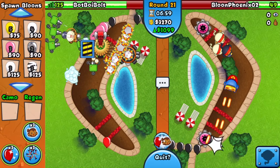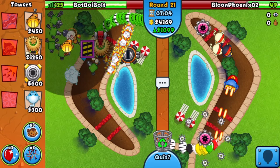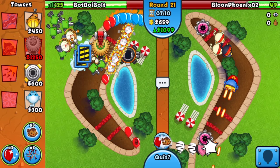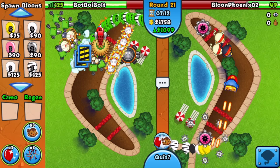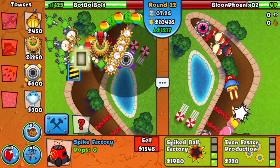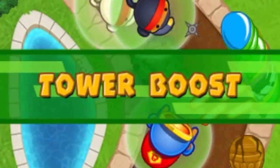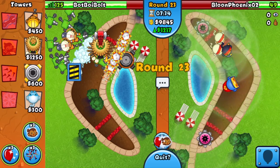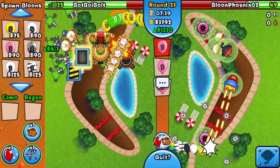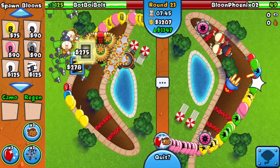I went for a double balloon trap so that should produce more money. Actually, I'm getting rid of the 4-2 Spike Factory because it's popping all the AI balloons before they reach my balloon traps. He had a tower boost on round 22 ceramics — that's not good. I went for a 3-0 Village to get more money per set of pinks sent.